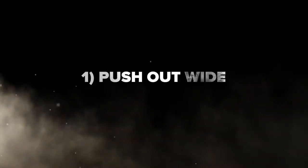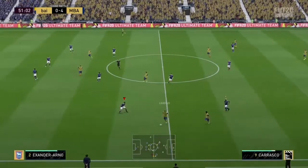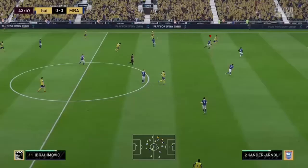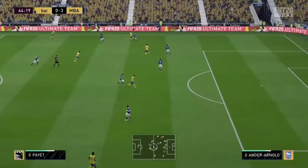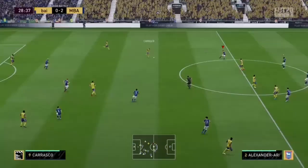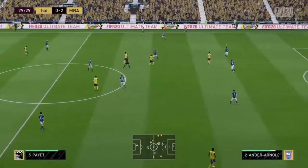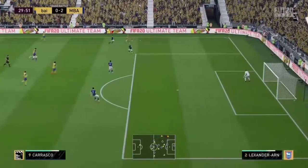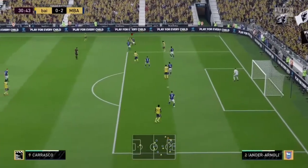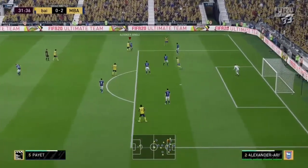Okay guys, the first segment is about pushing the AI out wide. You've probably all heard this — that's because the AI is more effective going through the middle than out wide. So every opportunity, just push them out wide. In these clips I want you to see how I'm showing them acres of space out wide — enough space so I know I can get back and deal with them there.